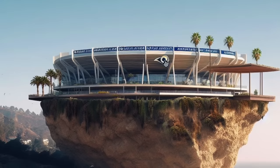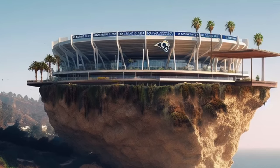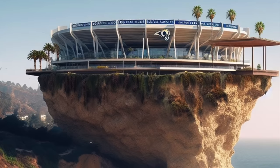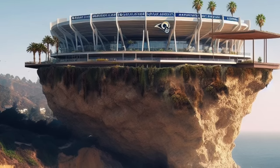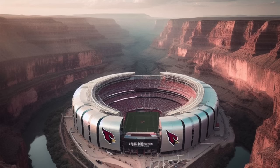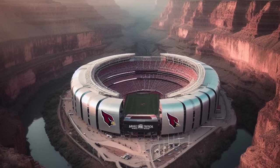This is the Los Angeles Rams with their old logo — they changed their logo but you can see it here. It's just located right next to the ocean, right next to the Pacific Ocean in LA. It looks very small though.